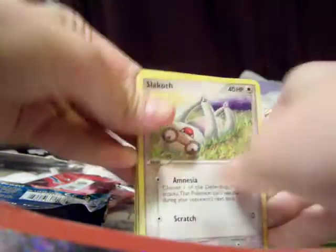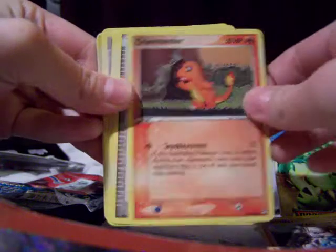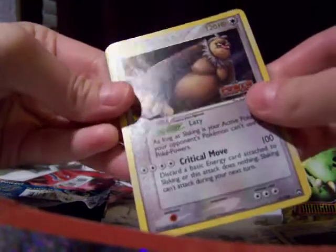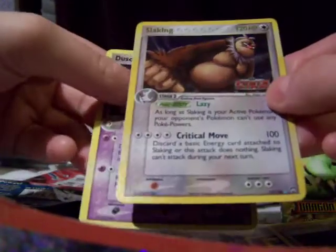This is Power Keepers. I can never keep the EX sets right. So we have a Slakoth, a Meditite, a Charmander, a Mysterious Fossil, Carvanha, Lairon, Shedinja Stadium, a Slaking Reverse, and a Dusclops Rare. That's cool. I like how they make it special. Getting lots of Reverse Holos.